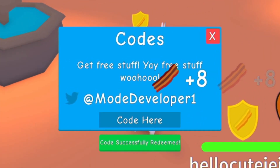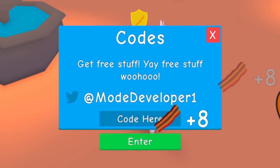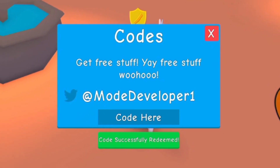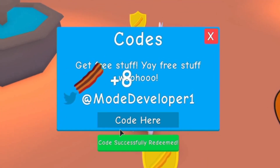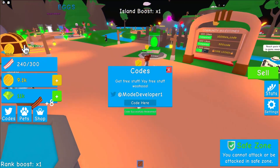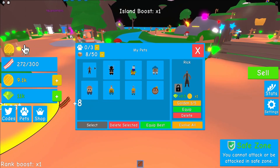Then enter 'flamingo' — make sure you put that one in. Next is 'mayrushart' — redeem that. Then 'gravycatman' — redeem that. And the final code for today is 'cookiebol' — enter that and as you can see it says successfully redeemed. That is in fact all of the working codes right now in this game.